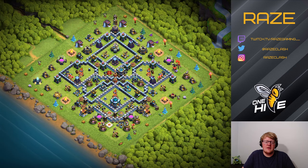Then we have the Teslas at the bottom with the Spring Traps as well, and that's usually the entry for the Hybrid — somewhere at the bottom side. The Queen Charge for the Hybrid is usually on the right side, the bottom right side, that's why there's a couple of Seeking Air Mines as a sort of teaser by the Town Hall area. And then there's also traps on the right side to slow down the Queen Charge from that side as well.